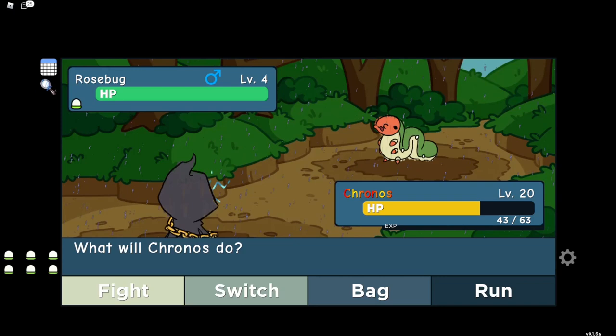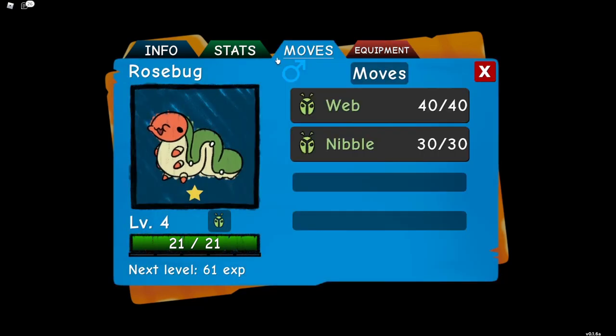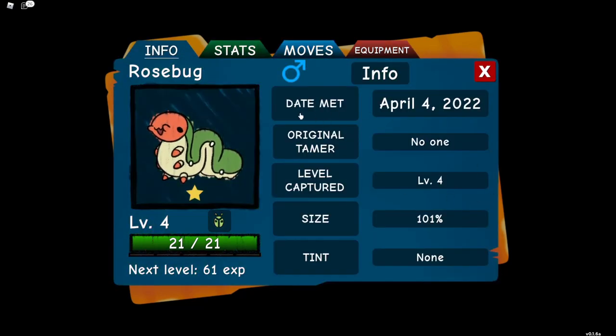The first piece of farmable equipment — going in order of how easy it is to get — is the Amber Trapped Fly, which you find on Rosebug. I think that's the easiest to get after the questline. It's very easy to check with the magnifying glass to get equipment, and it's very helpful for farming. If you don't have it, just catch a few Rosebugs and you'll probably get one. It gives plus 20 speed and minus 20 health, so it's good on fast attackers who want to go first.